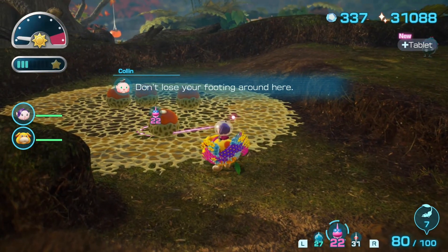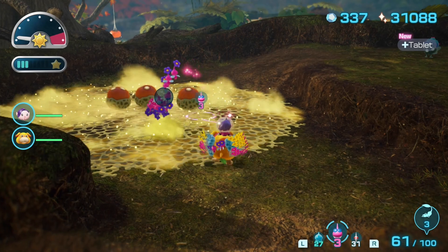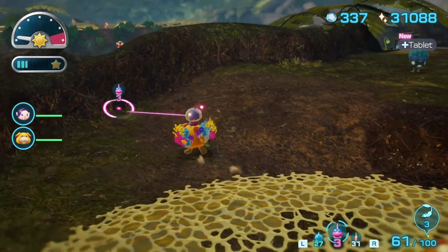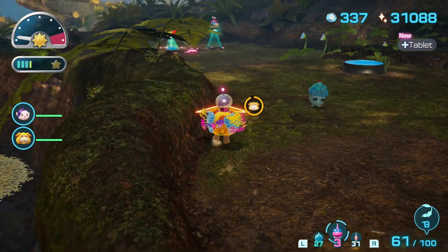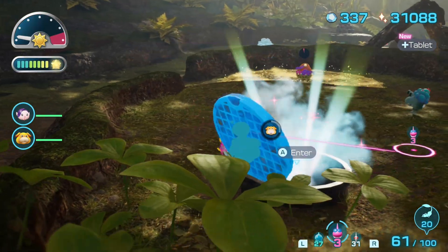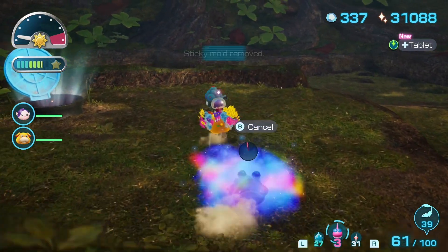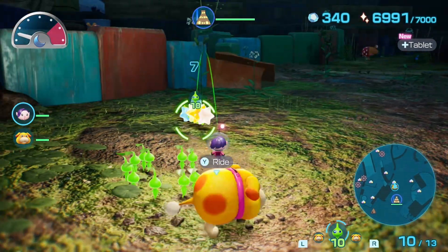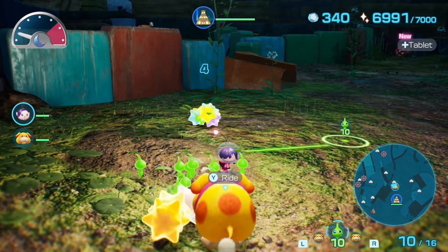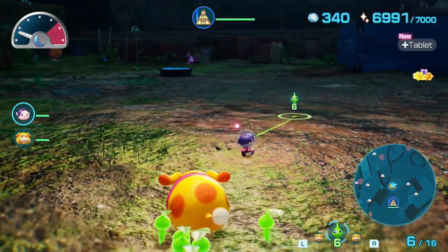Pikmin 4 represents a new start for the series. It's meant as an introduction for newcomers and a novel, new experience for veterans. It's also something of a combination of the games that came before: the discovery of Pikmin 1, the danger in caves of Pikmin 2, and the multitasking of Pikmin 3. All this culminates in the game's favorite word, Dandori — a Japanese concept of doing things quickly, efficiently, and correctly.